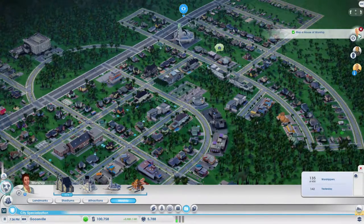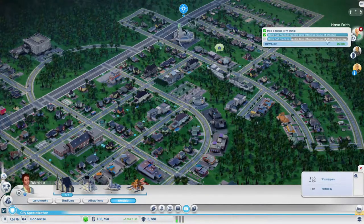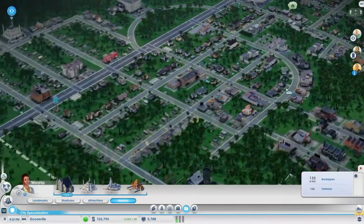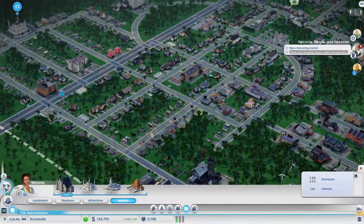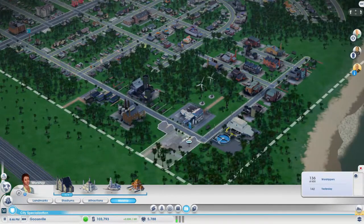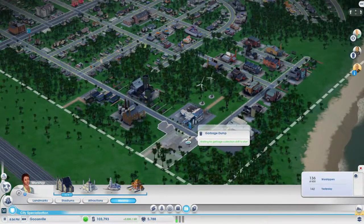Are we done with that one yet, or is that completely over? No, we still need the meeting wealth Sims — oh, in a day, okay. And a recycling center — well, we can't do that yet.